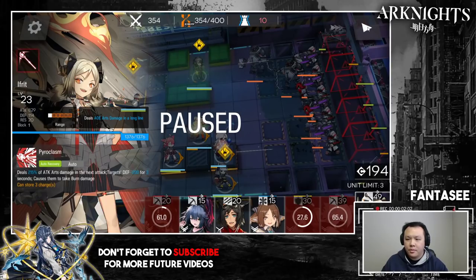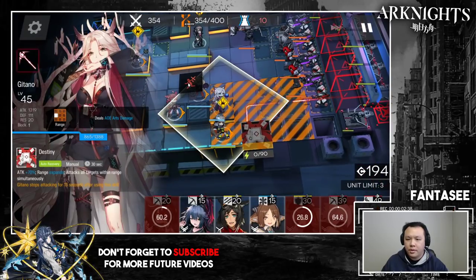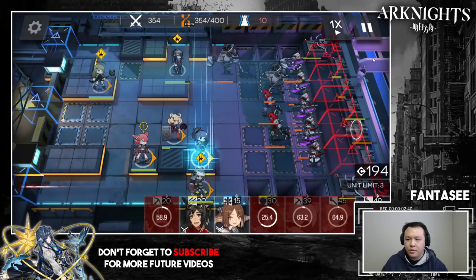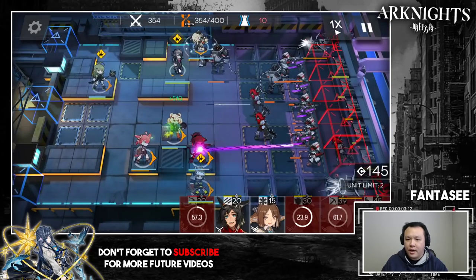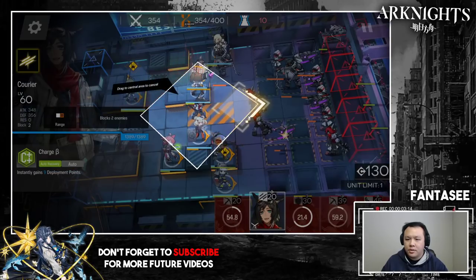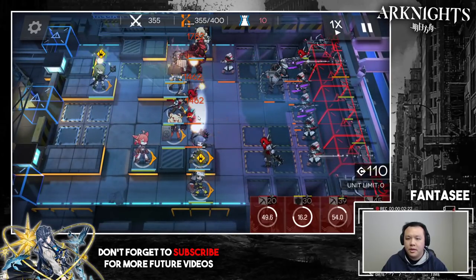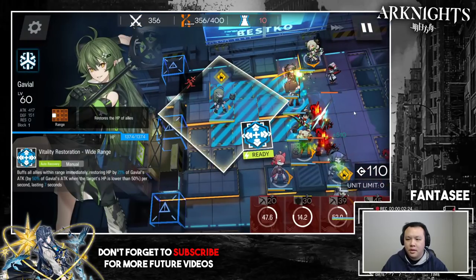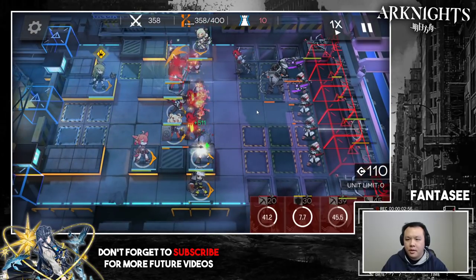Remove Shiraiyuki once she does her last attack and put Perfumer or whichever AoE healer you have, facing up. There are a lot of movements here — pause the game. Remove Jitano and put down an AoE sniper; that's the highest priority. Before the next guy gets into range, put Ifrit down, activate Midnight's skill, have Perfumer facing up, and make sure your vanguard is ready to block the junkman walking down. Once that's done the setup is complete, then push the last junkman down with Shaw.